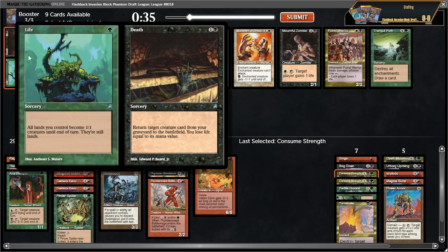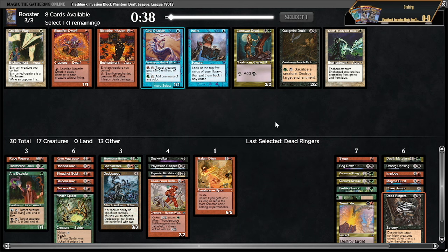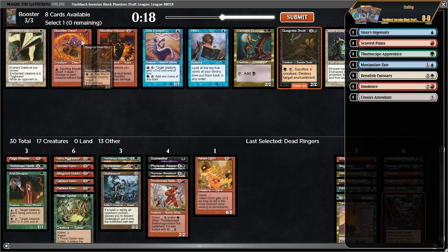Is this card that good? I kind of don't think it is — I think I'd rather have dead ringers in my pool. If we can cast our spells then this deck is probably great, but we had a rough time casting spells earlier. I think I'd rather take quagmire druid. We never got our hull breaches and there are definitely some enchantments you want to blow up in this format. Land of war dead is ultimately a hard to cast two-drop even with the death mutation, so I'd rather have sideboard equity.